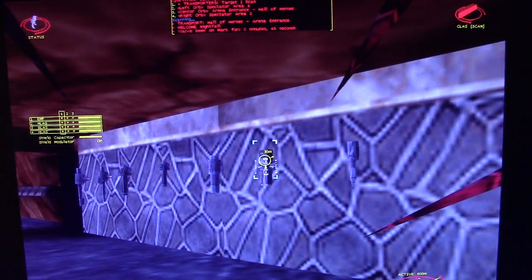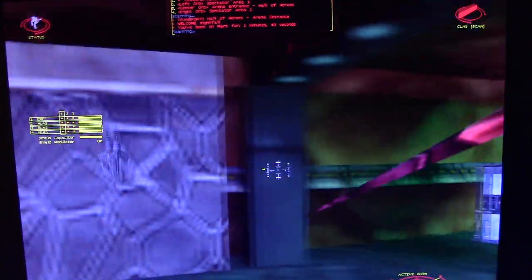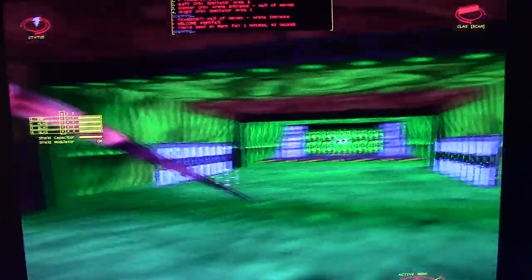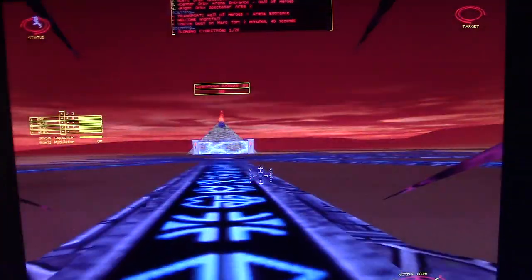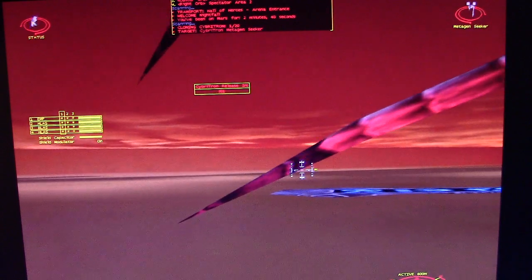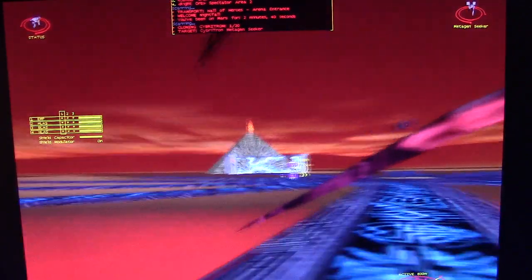Over here along the walls are all the weapons. You can scan the weapons and it will tell you about them — they're on both sides of the wall. At the end of the hallway is the arena where you will begin your battle, and it starts right away. You're in one of the arenas, and in just a few seconds the AI is released.